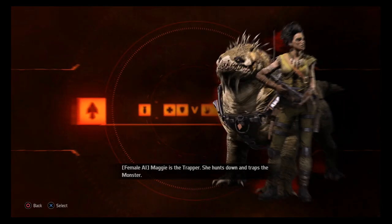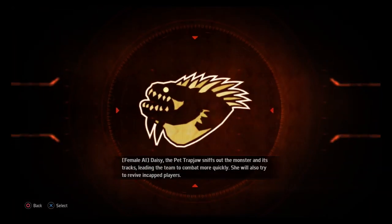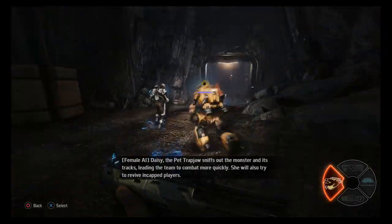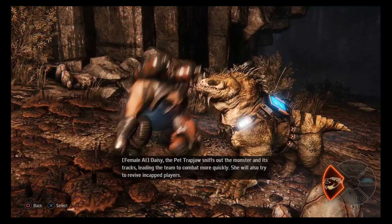Maggie is the trapper. She hunts down and traps the monster. Daisy, the pet trapjaw, sniffs out the monster and its tracks, leading the team to combat more quickly. She will also try to revive incapped players.